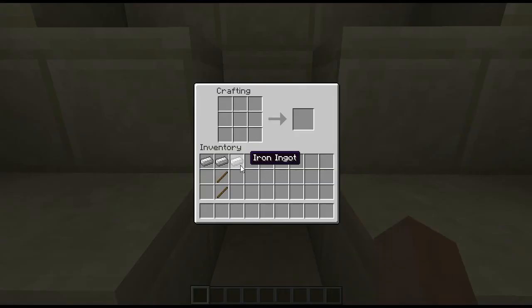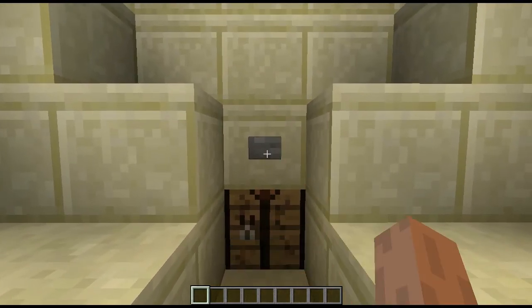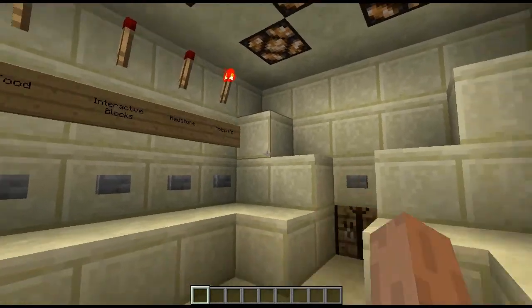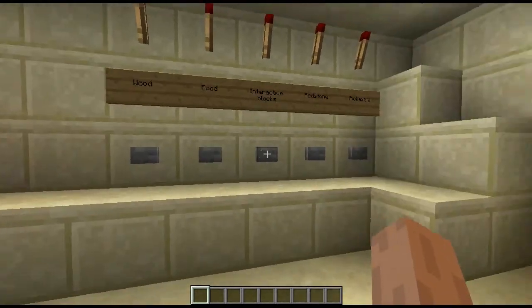Click to the top part, put my three ingots and two sticks there, and there you go. And then when you are done crafting what you want, click this button and it will go away, and then when this light is off, you can pick whatever else you want.